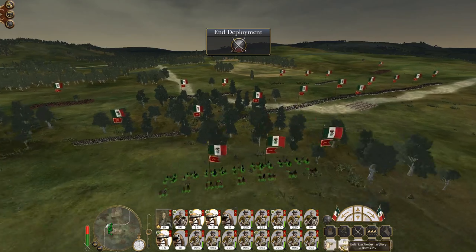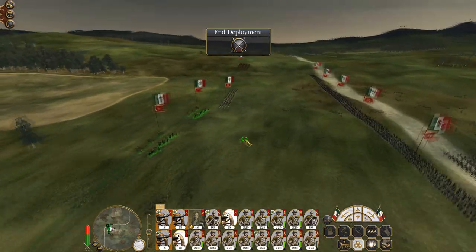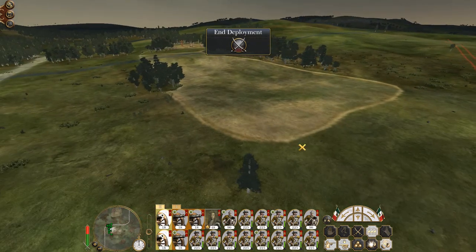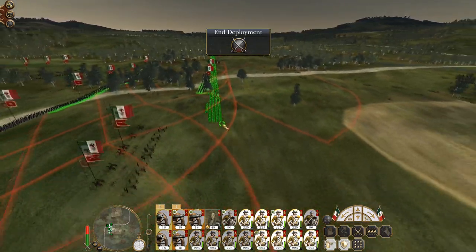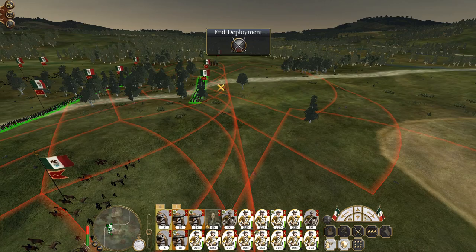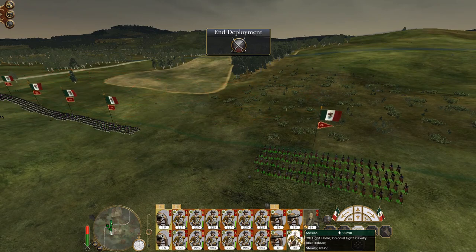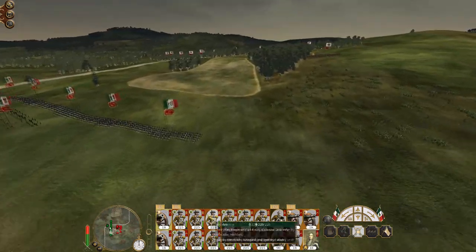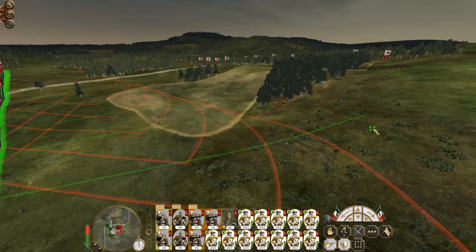Deploying my artillery back here because at least it's on a hill — plenty of range. Howitzers are going to deploy more up front. I'm going to say drop in quicklime. To be honest my favourite tactic is to go with a wide long line and then move up and envelop. Put a cover on the right to take this hill, general in the centre. Let's get cracking.